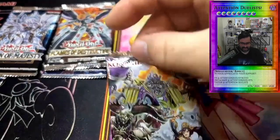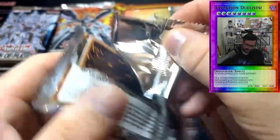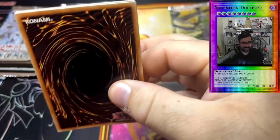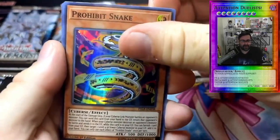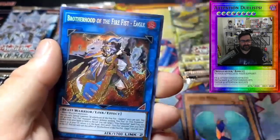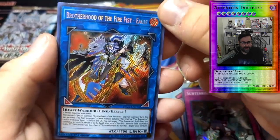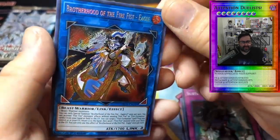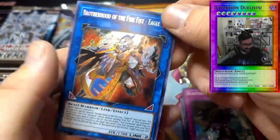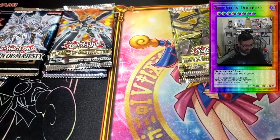Let's get Fist of the Gadgets out of the way — what can you even get out of Fist of the Gadgets? Does Dante come out of here maybe? Prohibit Snake, Swap Cleric, Defcon Bird, Subterror Final Battle, and Brotherhood of the Fire Fist Eagle — that may actually be a decent pull, I think it's one of the fire fists. Eagle might be like a four or five dollar card.